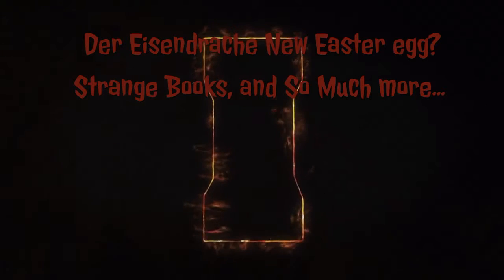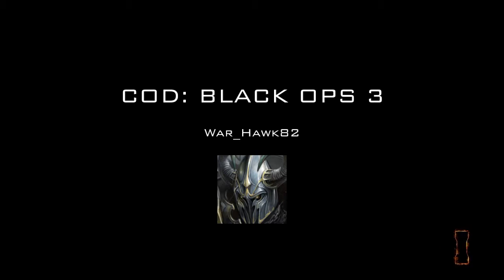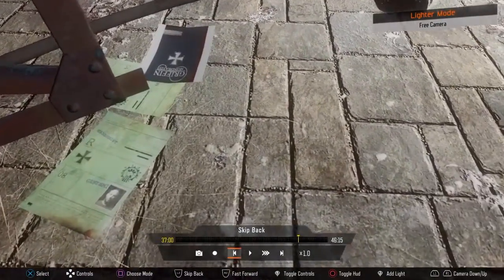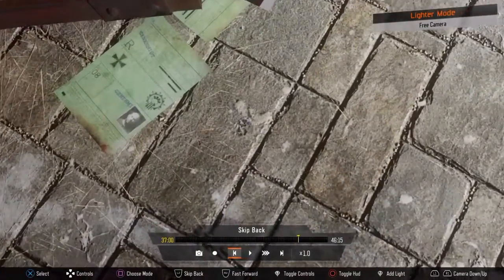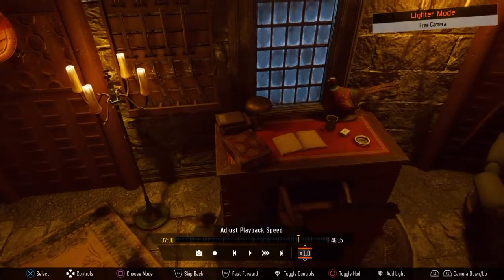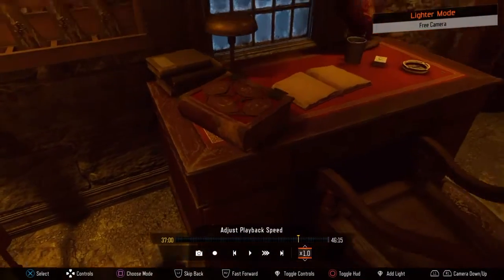Hi, what is up, Warhawk82 here, and thanks for tuning in for another video. I've noticed a few things around the map of Der Eisendrach that other people haven't put up on YouTube, and I'm wondering if maybe there's some other bits and bobs that we haven't found. There's a pamphlet for the Griffin Station, and around the map there's a lot of paperwork angled towards the Griffin Station, but also linked into Group 935, which is apparently the group that made the zombies and the whole apocalypse.